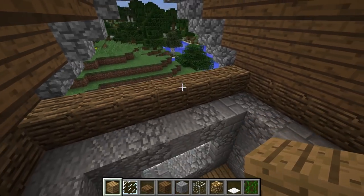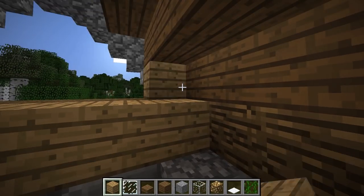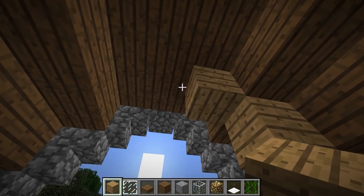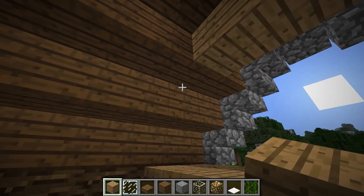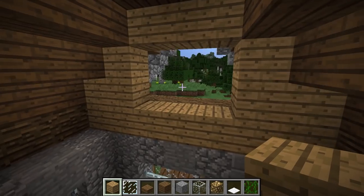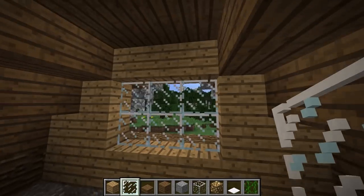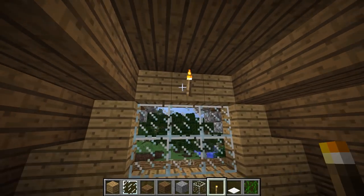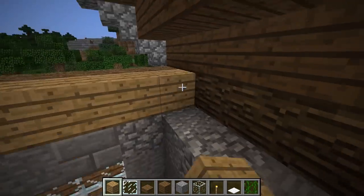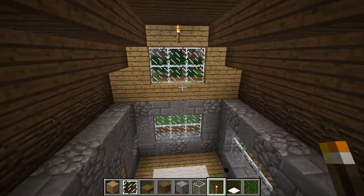Coming inside your house, we need to block off these gable ends. Get some oak wood planks and fill in all but a small hole in the middle, just like this. Notice we're coming one block inside the cobble. Fill that up with glass. Stick a torch at the top just to give a little bit of light, then go to the next gable end and do it again, and then again on the last gable end.